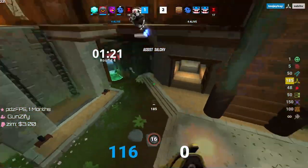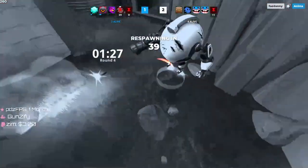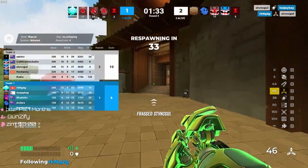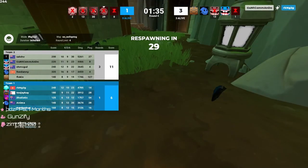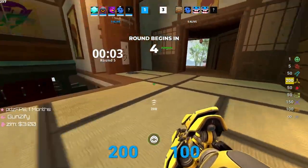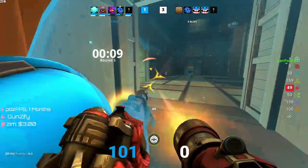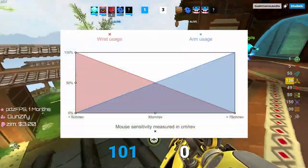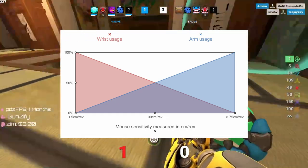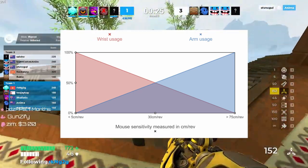Each sensitivity uses different parts of the body to aim. The main components are the wrist, arm, and fingertips, and this should be taken into account when deciding what sensitivity or sensitivity range to play in. For higher sensitivity below 25 cm, there is more use of the wrists for larger angle movements and less arm movement, and the opposite for low sensitivity above 35 cm. Let's use a graph to show this — though don't take it as fact because it is super generalized. You can see that the 25–35 cm range sits right in the middle, allowing equal use of wrist and arm.